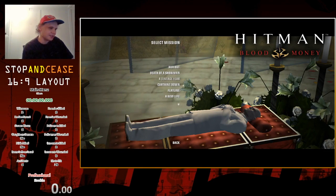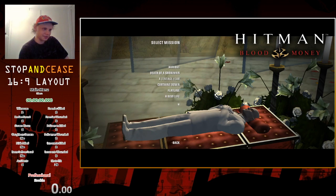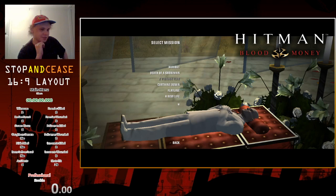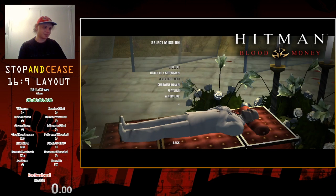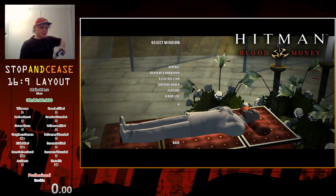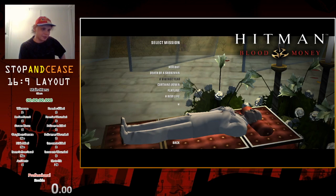Hello everybody, this is Hitman Blood Money, a stealth action game released in 2006. It's pretty open-ended as far as stealth games go. You play as an assassin named Agent 47 who's sent on multiple assignments to assassinate multiple targets. But even though this is supposed to be a stealth game, you can pretty much go about completing these objectives however you want. So we're definitely going to see that in this Any% New Game Plus run on Rookie mode.